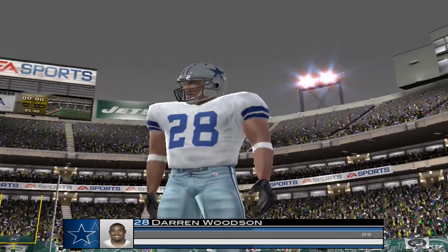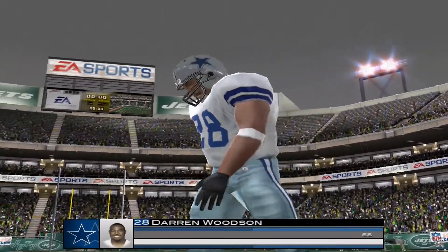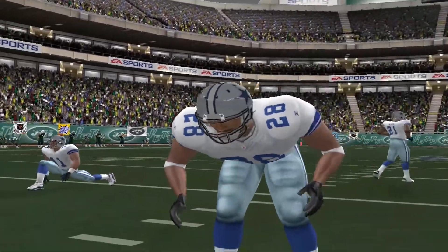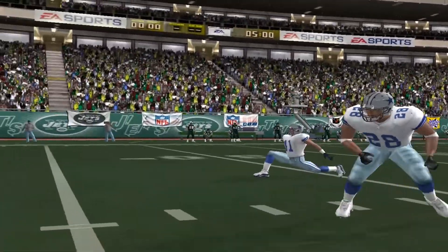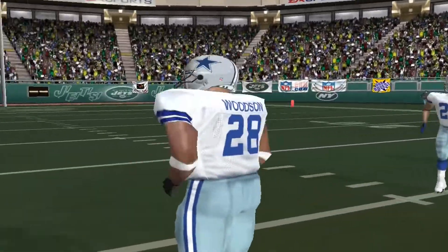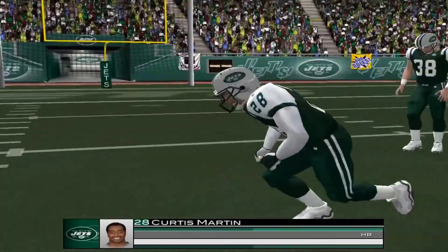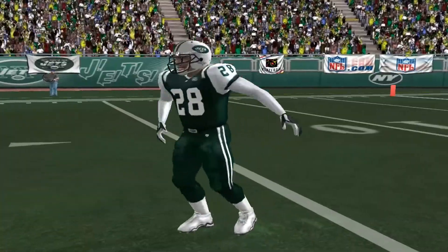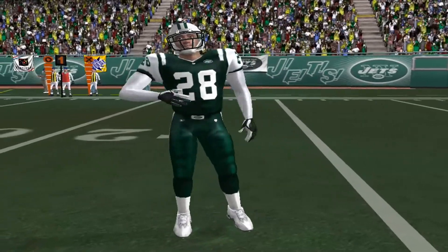The defense is lucky to have this guy at the safety spot. He's always getting everyone lined up and making sure they have the right coverage call. You get a guy like this, he can lead your defense — that makes everyone else's job a little bit easier. Curtis Martin will have to be at his best against that defense if he's hoping to carry his team to a victory. They'll also try to get him out of the backfield, hit him on a few screens and dump-offs.